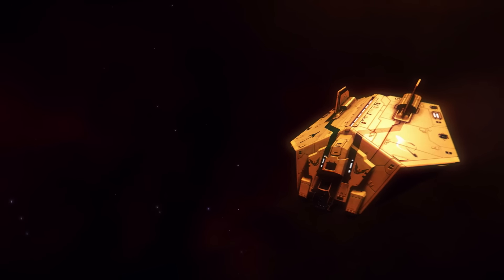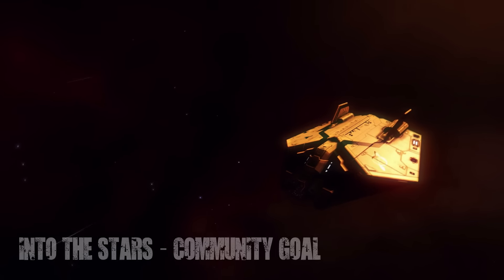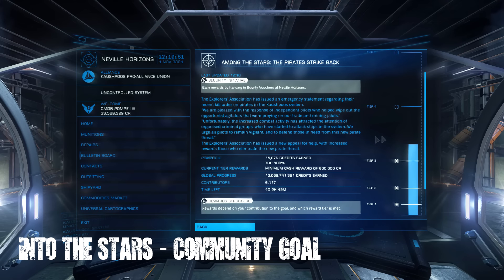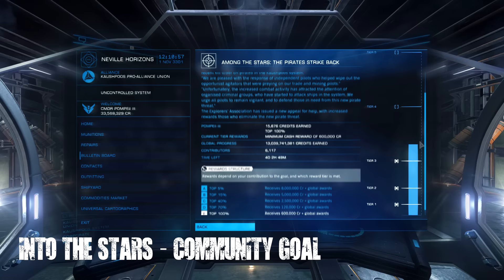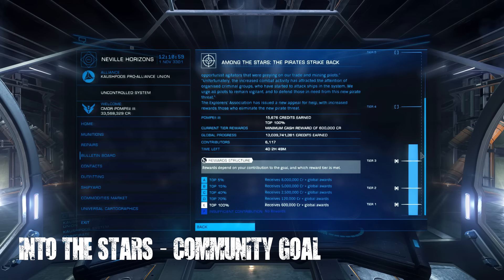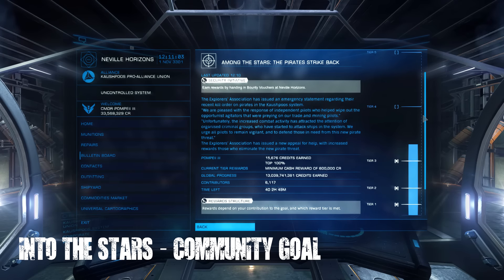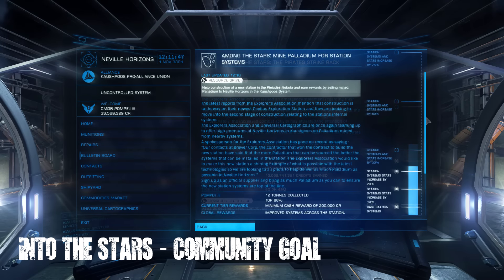The Pleiades Nebula Station Community Goal continues. Last week two new Community Goals were released after the successful completion of the previous Community Goal, which reached tier 8 and unlocked everything that needed to be unlocked. The two new Community Goals are a Pirate Hunt and a new Mining Goal where players need to mine Palladium for the station.